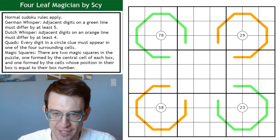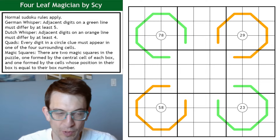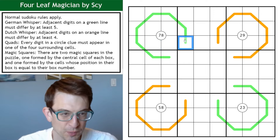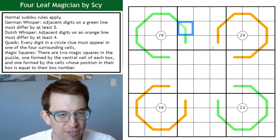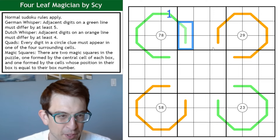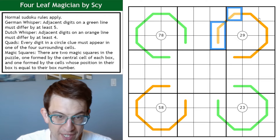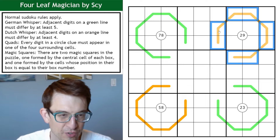The rules are mostly standard. There's a magic square rule that's a little non-standard, but we'll get to that in a second. Normal Sudoku rules apply: digits 1 to 9 in every row, every column, and every marked 3x3 box. We have German whisper lines, so adjacent digits along a German whisper line have to differ by at least 5. The orange lines are Dutch whisper lines — the same rule except the difference has to be 4 instead of 5.